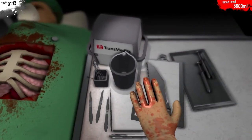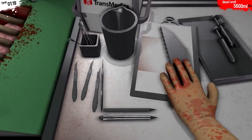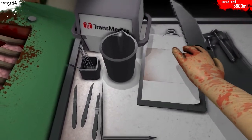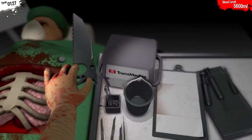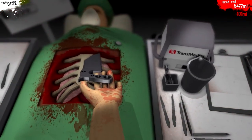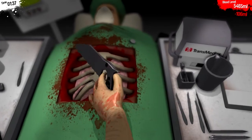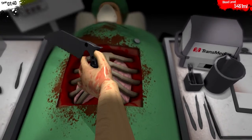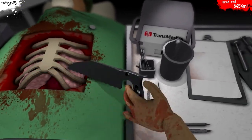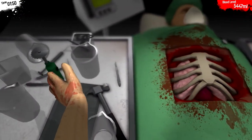No, no, no — god, there we go, there we go, there we go. We've got a saw now. No, no, no — god. Let's try again. So now apparently we can't use a saw, let's drop that. Let's use this suckly thing instead.